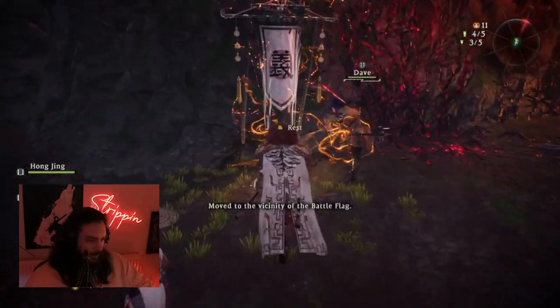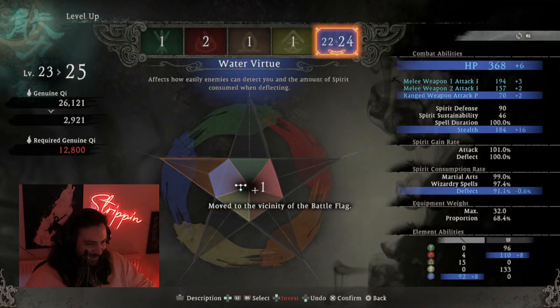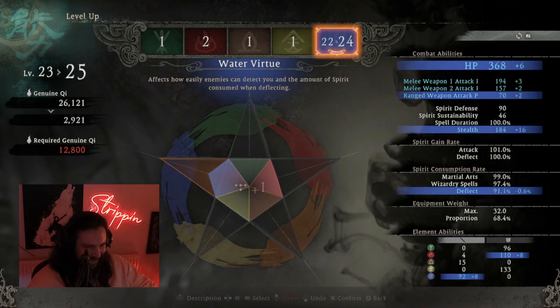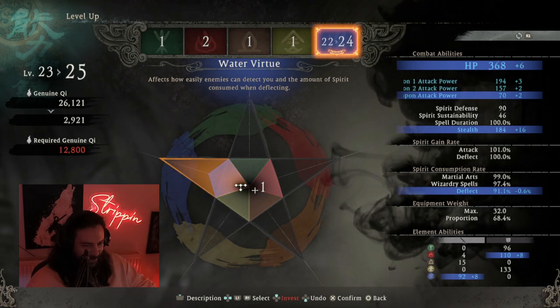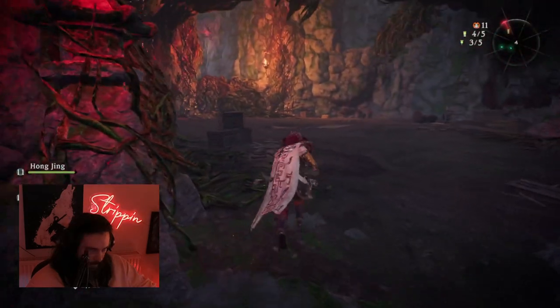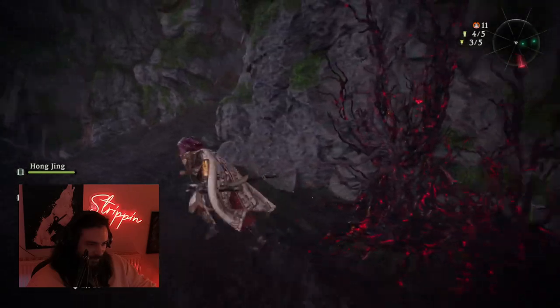Do you think I've done the right thing putting only points in water? I have 24 water - my stealth level is 184. What's yours? Mine's 24 and I put four points in water. Your ranged damage must be absolutely cracked too. It's a shame I don't use it.